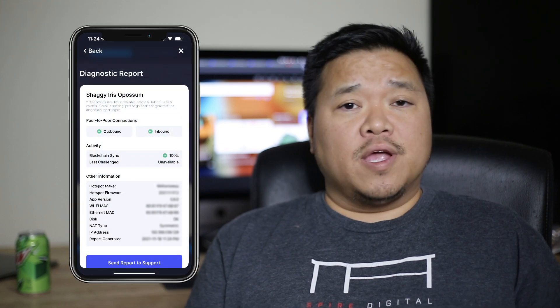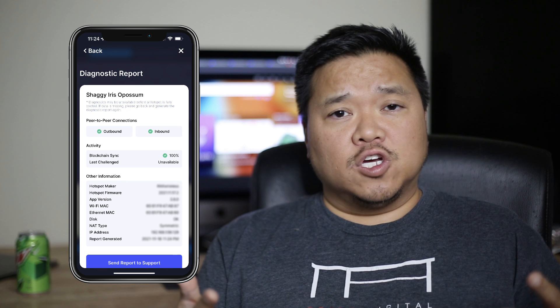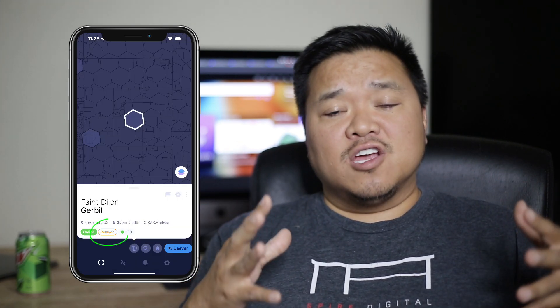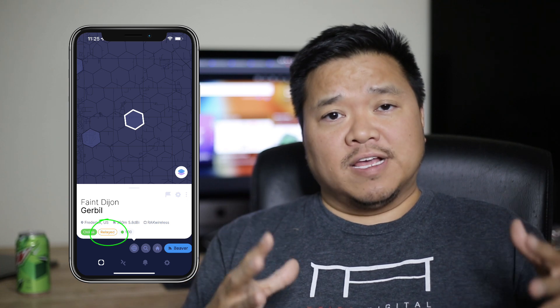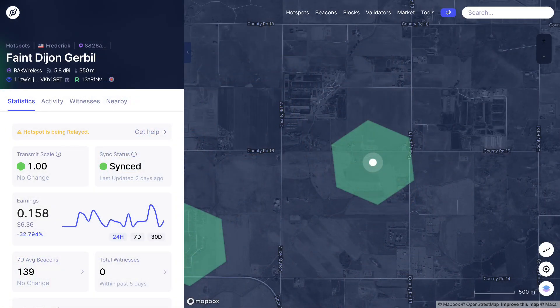You may have just set it up, and you've checked all your configurations and done your diagnostics, and it's showing that inbound and outbound are okay, everything looks good. But when you look at it in the app, it says that your Hotspot is relayed. In fact, when you go to the website at explorer.helium.com, it once again says your Hotspot is relayed.